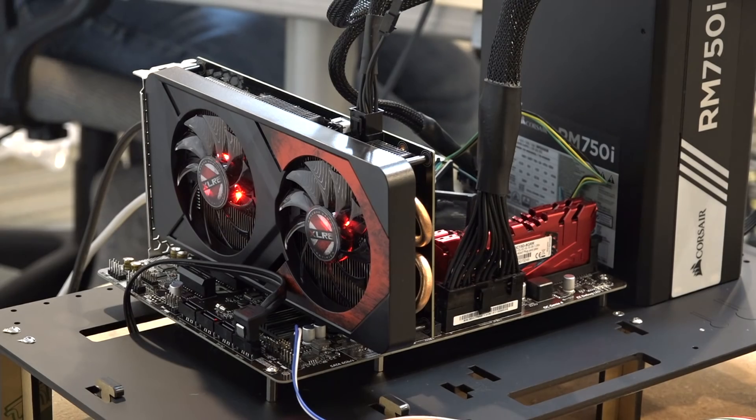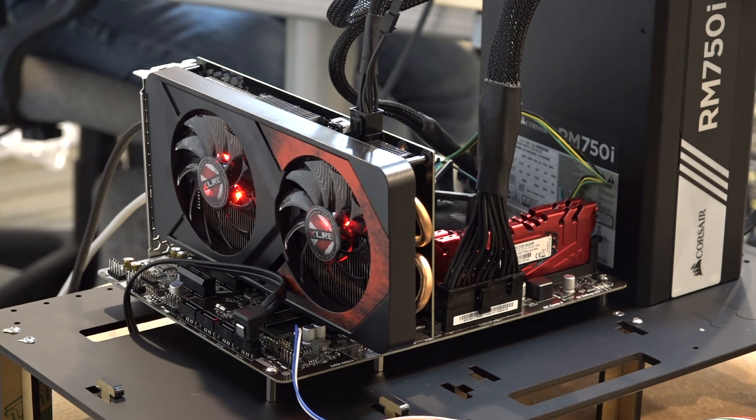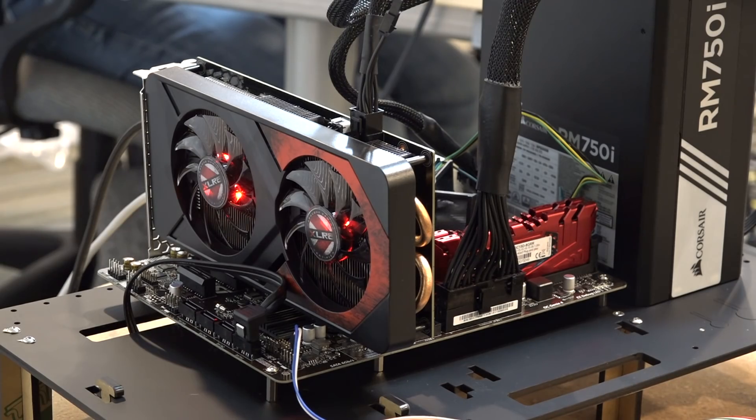Hey everybody, it's Lon Seidman, and we're back with our low-cost Intel PC build. This is a dual-core i3 Skylake chip paired with 8GB of DDR4 RAM, and what we're going to do in this video is take a look at that GPU we got installed. That is a PNY 1050 Ti card, and it sells for about $150, so you'll see what an additional $150 will bring you on this low-cost PC insofar as gaming performance is concerned.